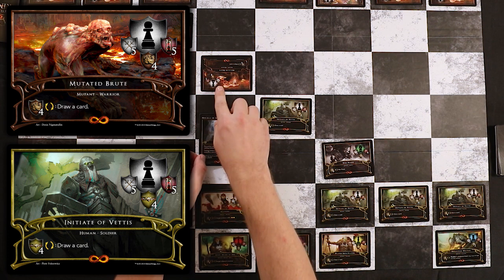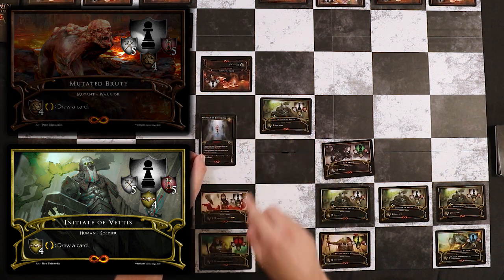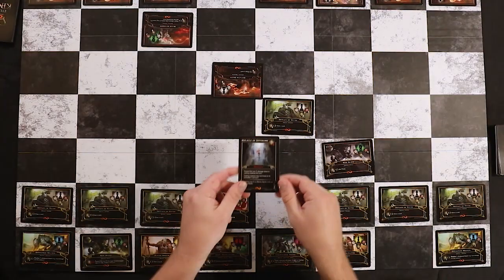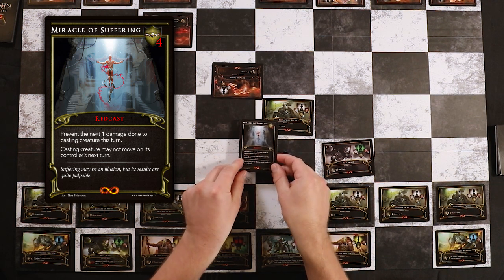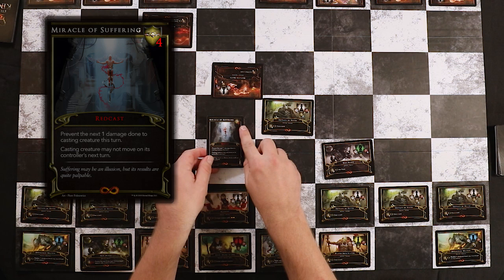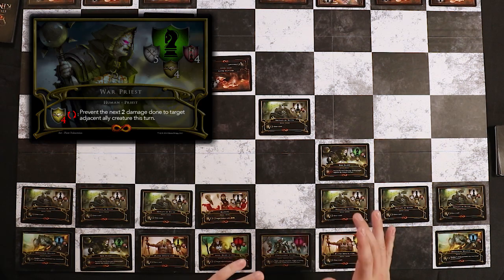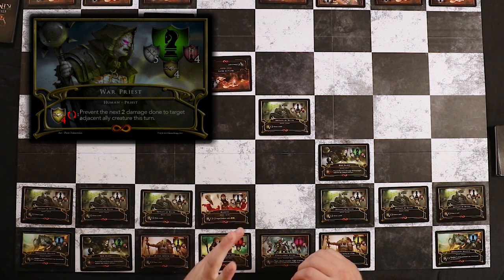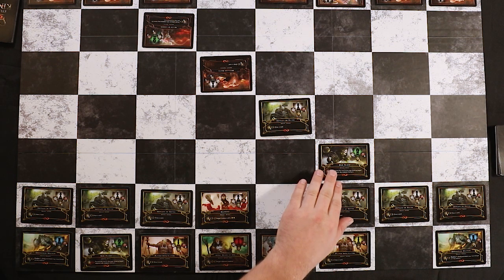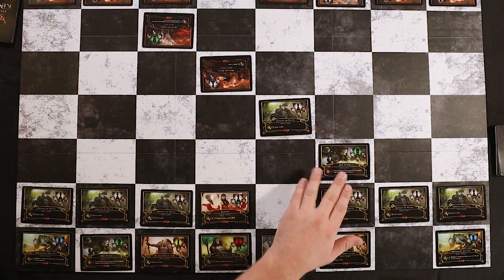Miracle of Suffering is a red cast card that costs four Wisdom and prevents one damage to the creature casting it. If my opponent wants to kill my Initiative Vetus with their Mutated Brute — the Mutated Brute does five damage and Initiative Vetus only has five life — during the combat phase, if I have a Miracle of Suffering in my hand, I can use my Initiative Vetus's four discipline to prevent one damage. I can only do this because Miracle of Suffering is a red cast card, as shown by its casting cost written in red. Similarly, Wisdom's Knight Warpriest has a red cast creature ability — to prevent two damage to a target adjacent ally creature this turn.